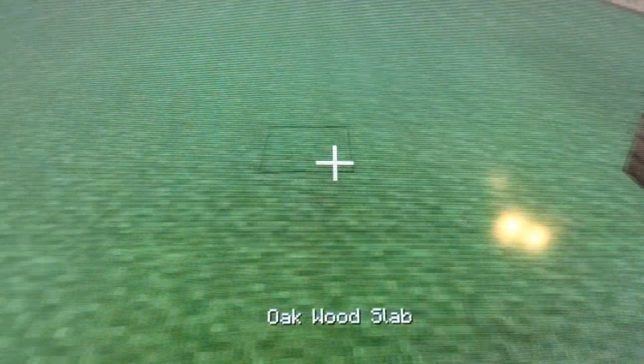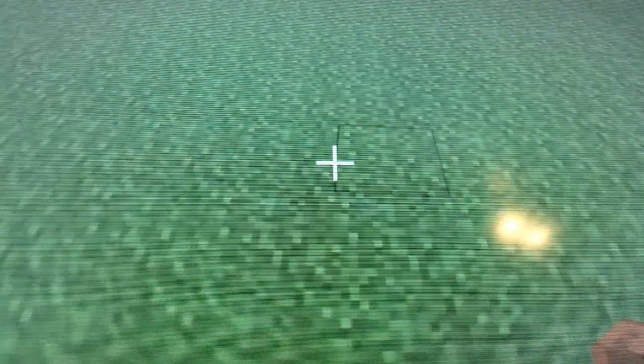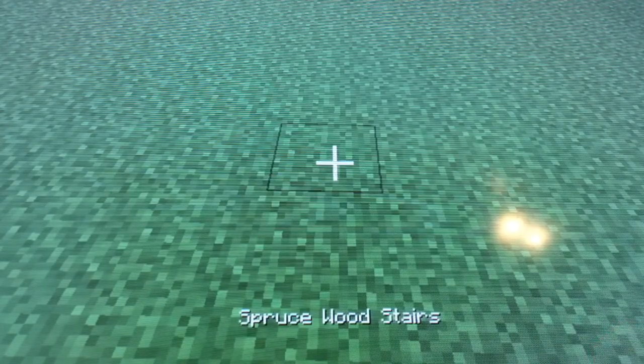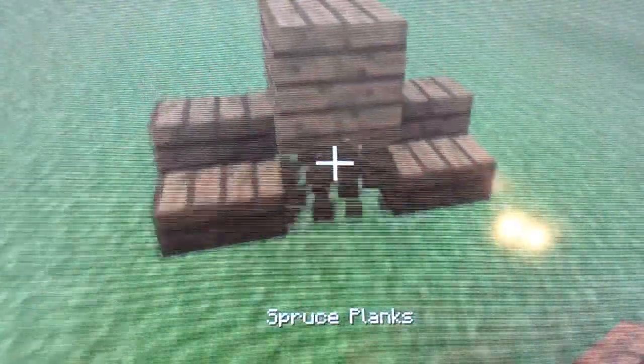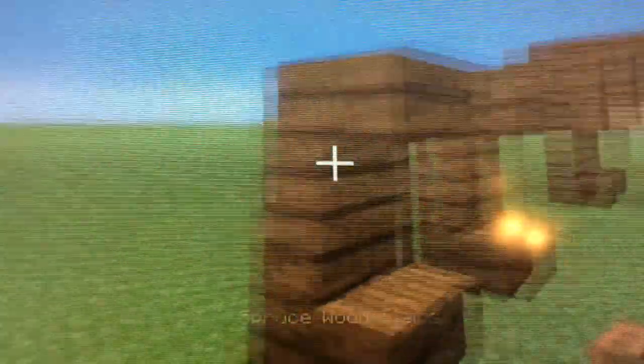Now I'm going to build it next to this one that I built earlier. You're going to need to place the spruce stairs right here and here. Now you're going to do this, then this, and now this is going to be its legs.